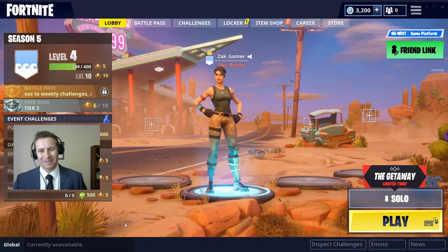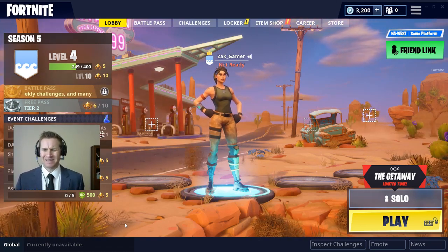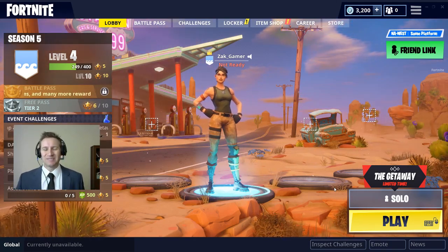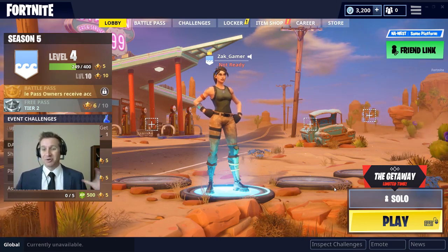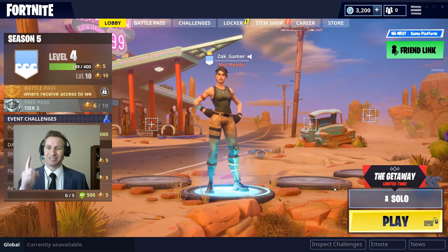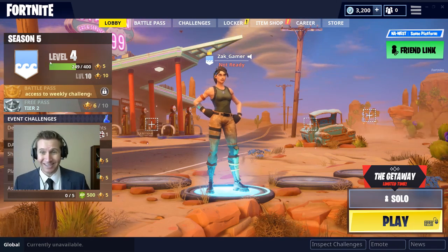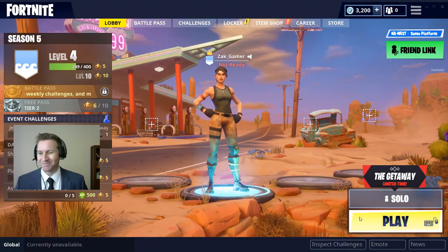Here we are in the game. We're going to get ready to jump in. You can see here, this is my character. This has got to be probably the coolest looking character in the game. I've watched a couple of YouTube videos and have a general idea of how this works. You have 100 people in a game and your goal is to be the last person standing to win. I've played a couple of games — I'm already level four — and we're going to jump right into a game.